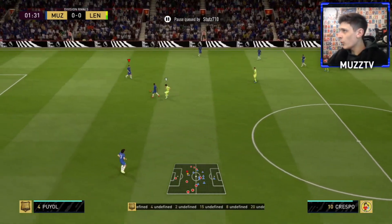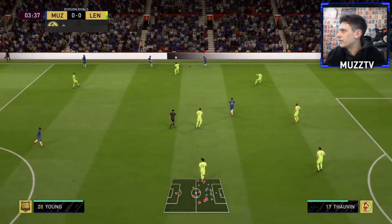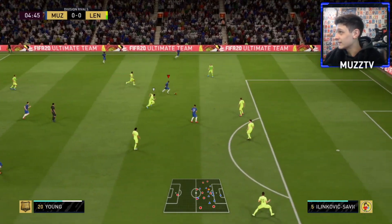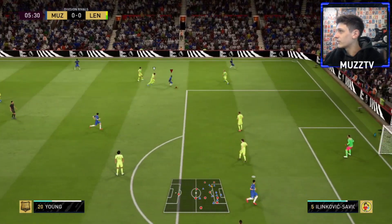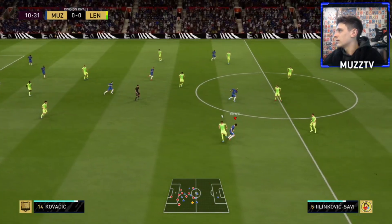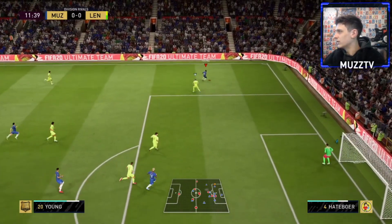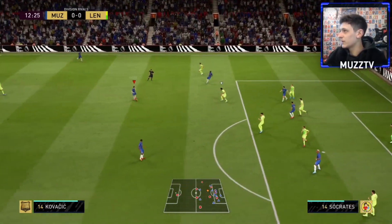Okay boys, jumping into game number one. My first impression is always huge. It's Ashley Young — number 20, I forgot to give him the classic number seven. He's got four-star skill moves which is very nice. His dribbling feels very nice. The gameplay right now is sped up and laggy. Ashley Young is dribbling well though — his movement off the ball is great. This gameplay is absolutely atrocious, so delayed.